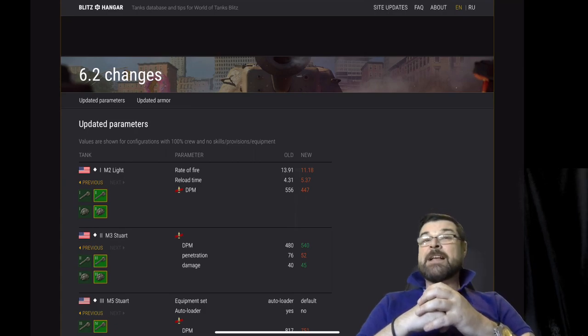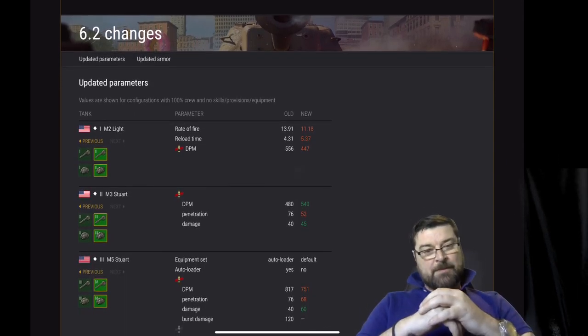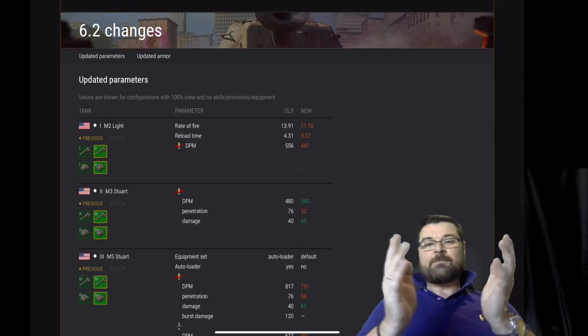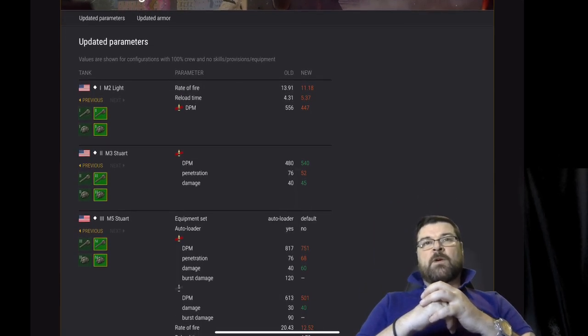Then we move on to the tier 2, the M3 Stuart. This is a bit of both — DPM has gone up, penetration has been nerfed, but damage has also been buffed. Then the big first talking point: the M5 Stuart, the tier 3 American tank.